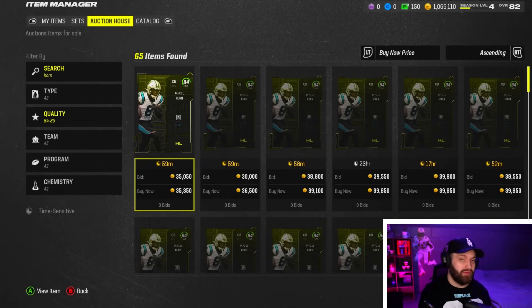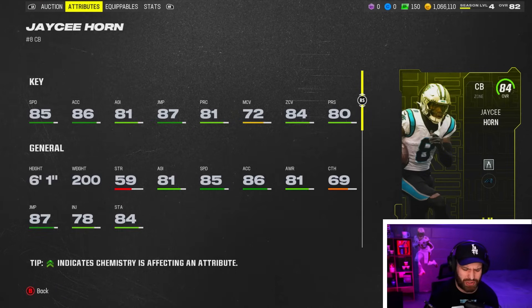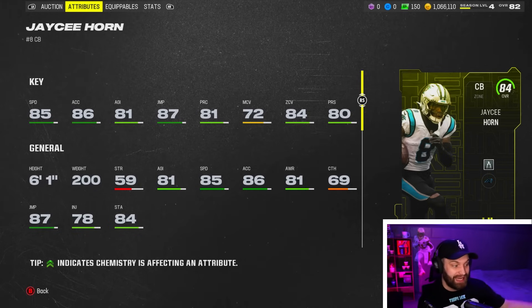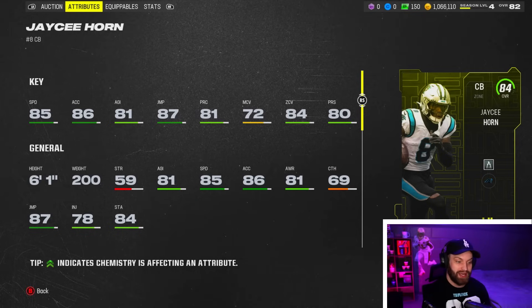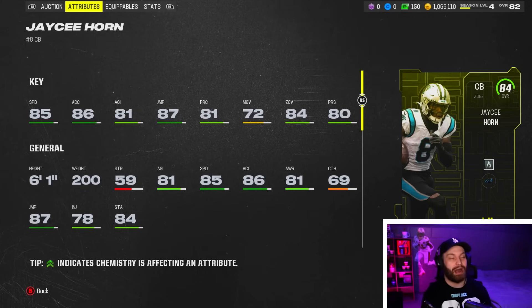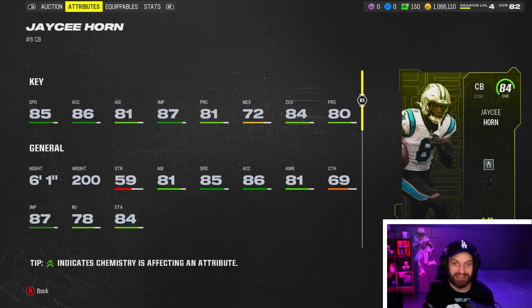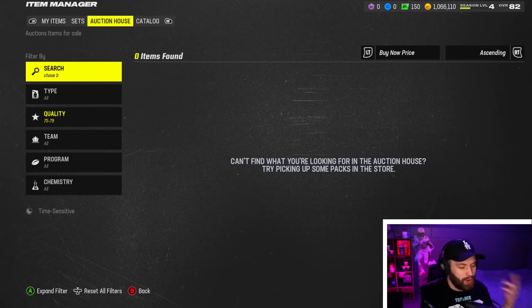Moving up to a higher-tier corner — JC Horn, sitting around 35k. He's actually the cheapest 84 overall, so if you're going for a free card I'd buy JC Horn and use the free card on another 84. He's six-foot-one with 85 speed, 86 acceleration, and 84 zone coverage — amazing for zone players. The play recognition is above 81 too. JC Horn is a perfect card and can fit on almost every team in the game.